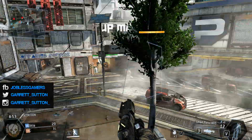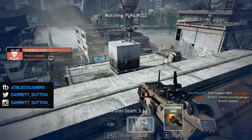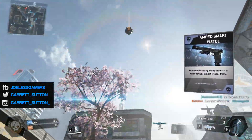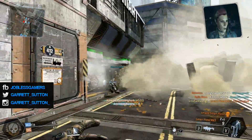Those are the only burn cards I know of right now in the beta — there might be others once the full game releases. As you can see right here, I'm going to go ahead and use the Amp Smart Pistol, which does a lot more damage than the regular Smart Pistol. I highly recommend it if you want to go on long kill streaks and get tons of kills.